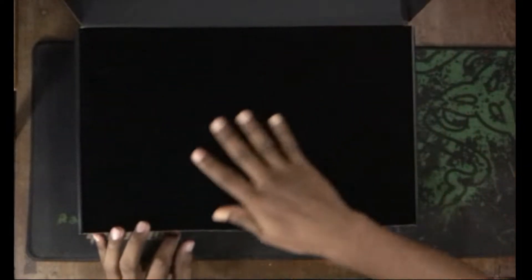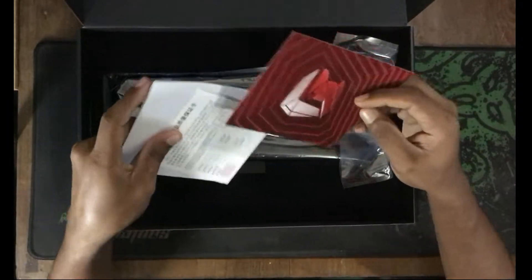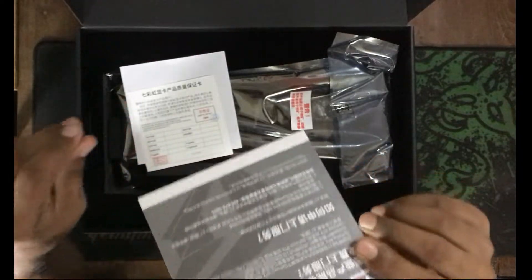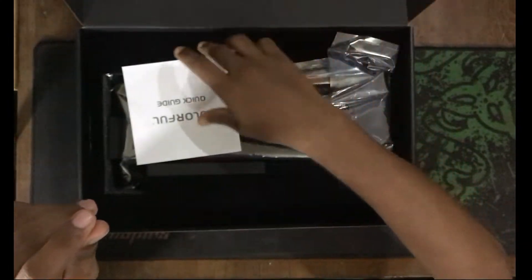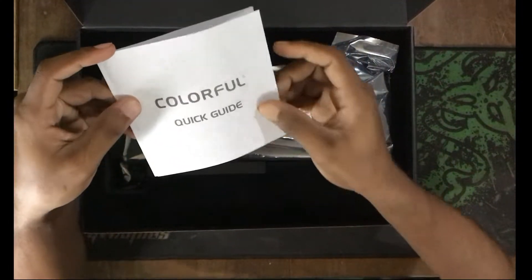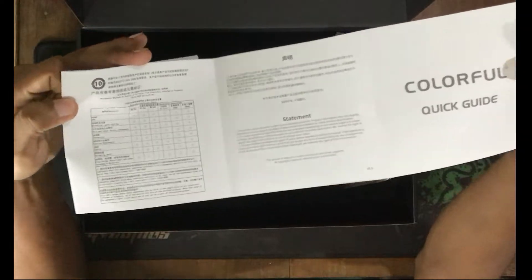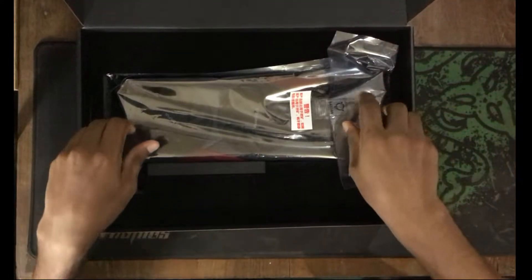Let me show you how it is, guys. Let me make a matte image. And now we are going to have some elements. This is a quick guide and a quick unboxing.